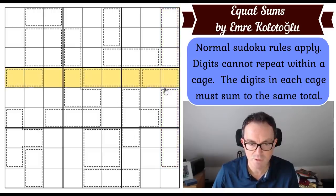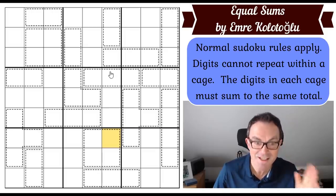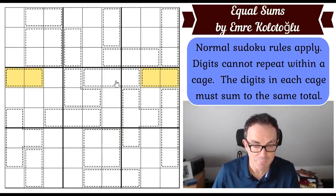Now looking at row four, which has quite a few complete cages. If we make those three cages add up to 15, these two cells would have to add to zero — three times 15 is 45, and we know the whole row adds to 45 — so 15 is not going to work. We've got to use 14. The magic number today is 14, and that feels like a good bit of progress.